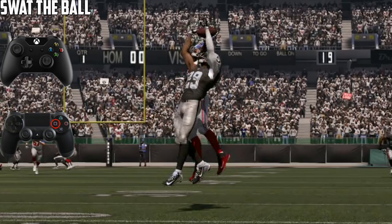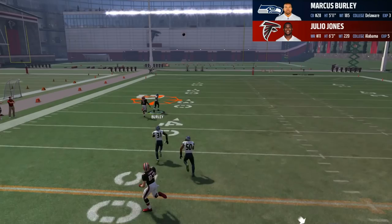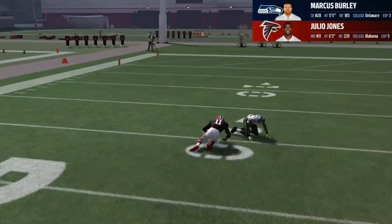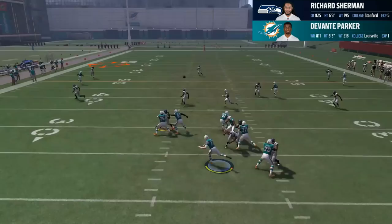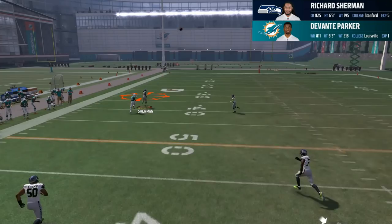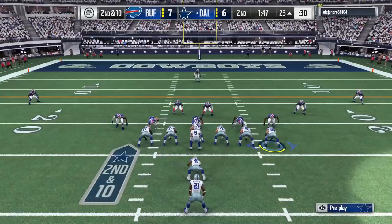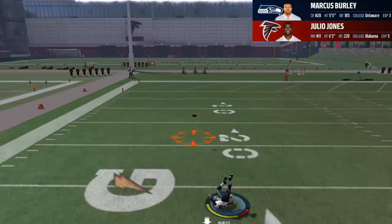First off, it doesn't seem to matter who you have at cornerback when you go for the SWAT as much as it does at receiver, which is good. Although swatting the ball makes it a low percentage play regardless, Julio Jones still caught it more often than Devontae Parker and is able to trigger the catch. The SWAT animation did not work as often against a lesser receiver. Although going for the SWAT has the best chance of breaking up the pass out of the three, it also has the highest chance of giving up a touchdown by the corner getting ragdolled if the receiver catches it.